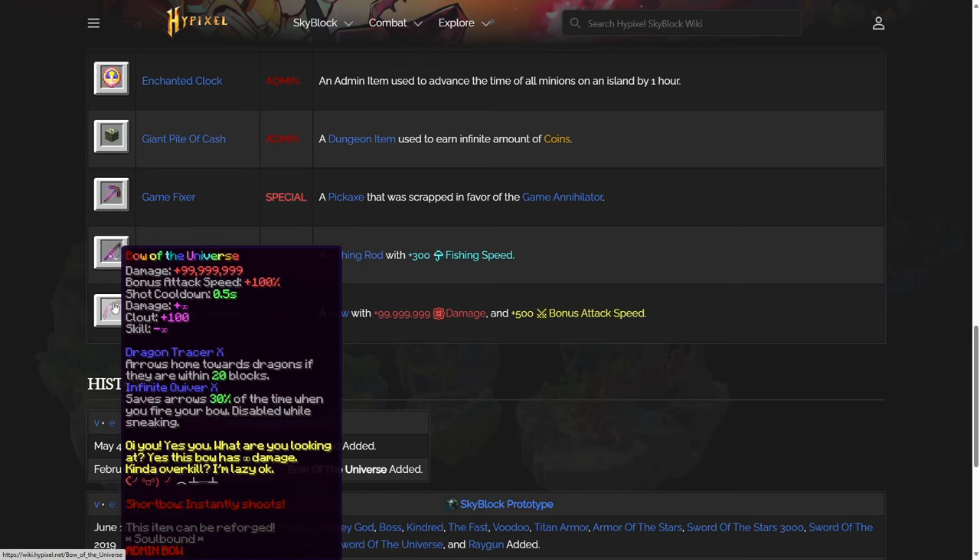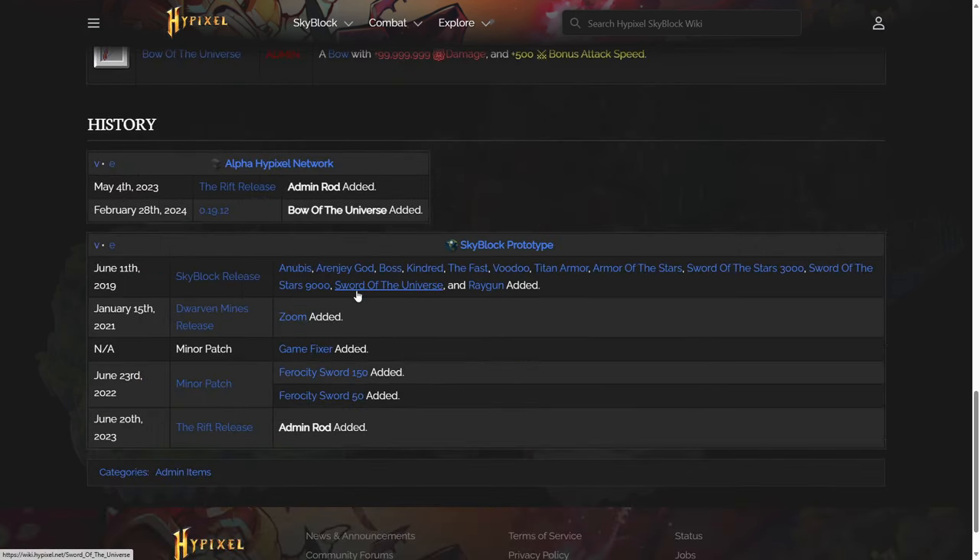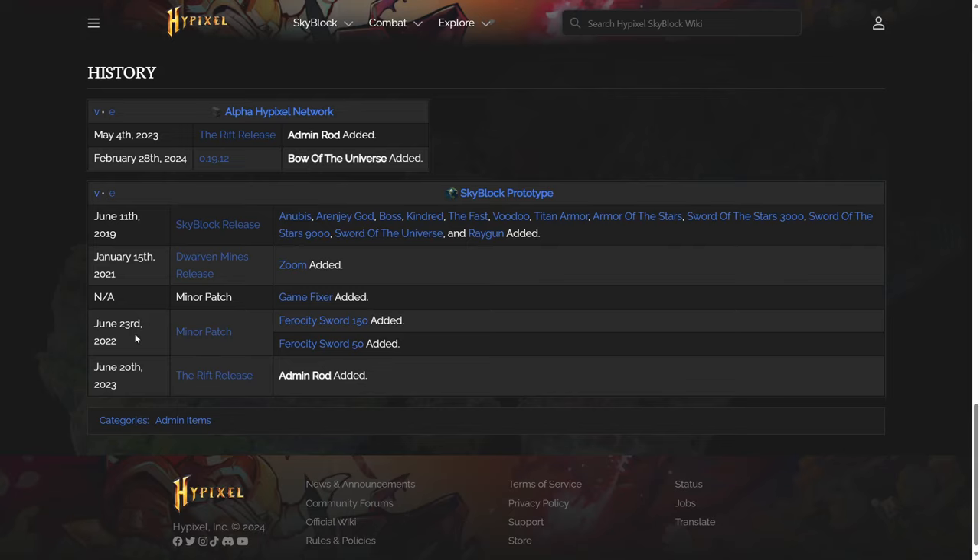There's also a Bow of the Universe giving 100 million damage, 100% bonus attack speed, a 0.5-second shot cooldown, infinite damage, infinite skill, 100 clout, Dragon Tracer 10 and Infinite Quiver 10 — and it's a short bow. We can see when some of these items were added: the majority back in June 2019 when Skyblock released, the Zoom Pickaxe with the Dwarven Mines in January 2021, the Ferocity Swords in June 2022, and the Admin Rod on the release of the Rift in June 2023 — interesting since there's not really any fishing content in the Rift.